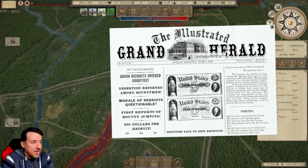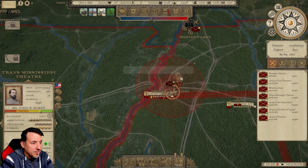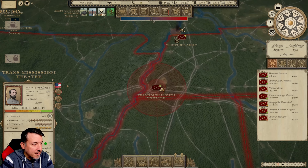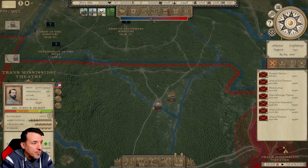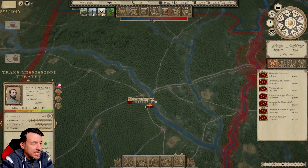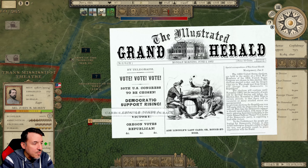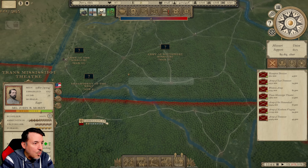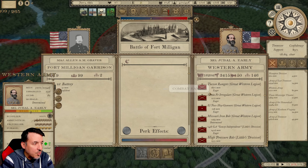Our Western Army is currently laying siege to the Fort Milligan garrison near Columbus, Georgia, and we're going to see if we can't finish that off. The Trans-Mississippi Theater is our first elite force — they've got their elite flag now. We're going to send them over into Arkansas now that their readiness is back up, starting at Little Rock and then making a move toward Carrollton to hit one or two of these Union armies.